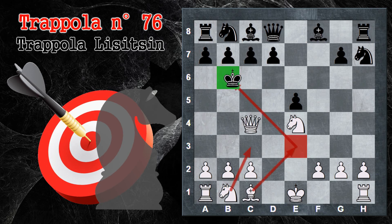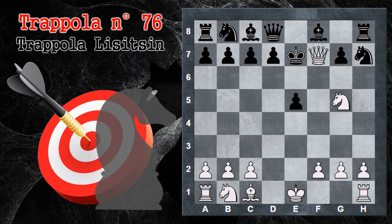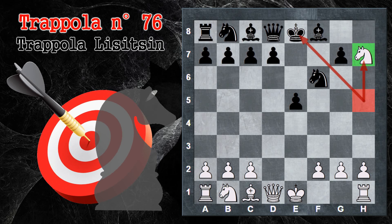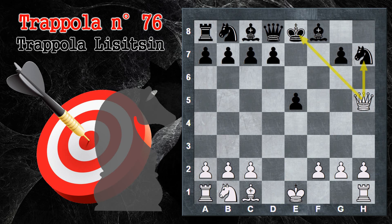L'altra opzione, invece di cavallo H7, è torre per H7. Quindi è arrivato il momento di schiantare l'alfiere. Il nero può rispondere così e anche in questo caso segue cavallo per H7. Questo cavallo non può essere preso per via del doppio di donna, quindi il nero può giocare un'altra mossa, ma ormai ha già perso materiale e si trova in svantaggio. Chiaramente se il cavallo prende c'è donna H5 e siamo alle solite con questo doppio: il nero perde comunque materiale e va probabilmente a perdere anche la partita.